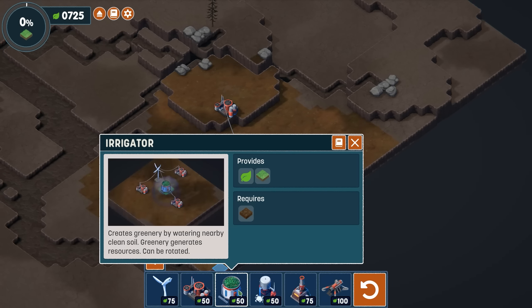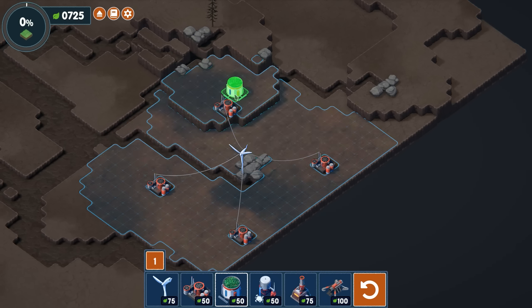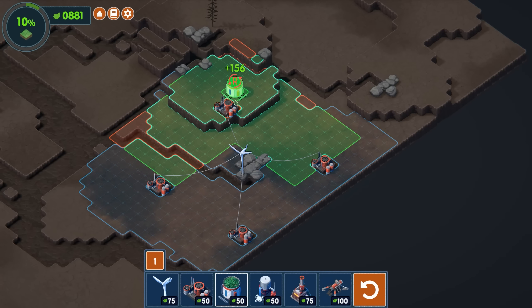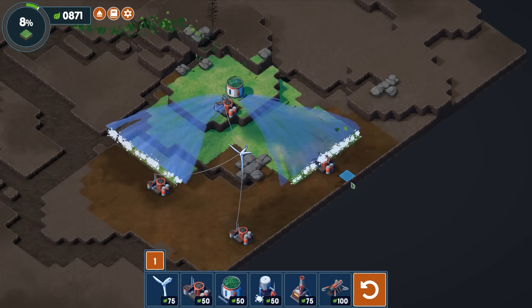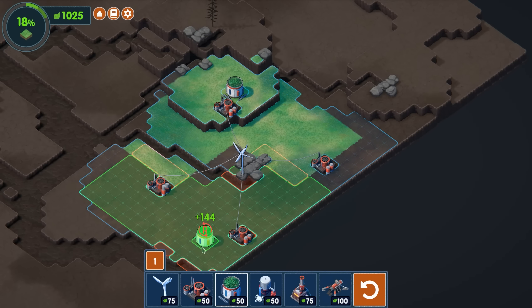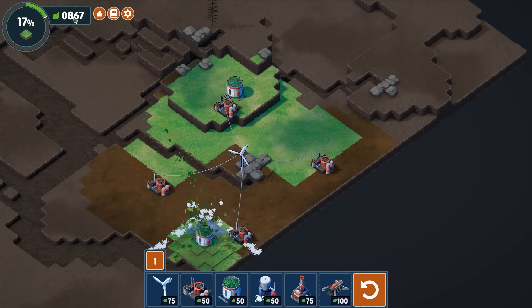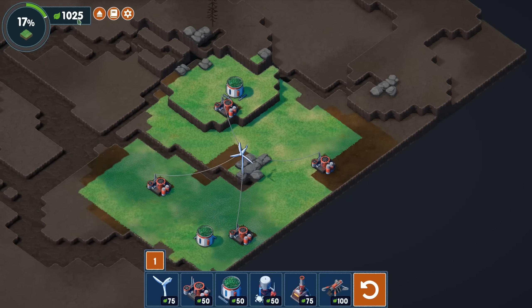Now what I can do is place down an irrigator. We can rearrange this in several different ways. Because I did kind of a square pattern, it might make sense to do something like this. You can see it's going to go ahead and start irrigating some life into this area. Now every time we restore a piece of land, we get some of that currency back — so you're spending ecological points to gain ecological points. Out of all of this, I ended up getting 25 points back.